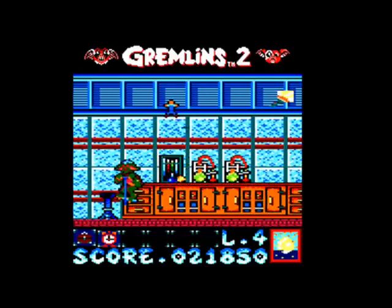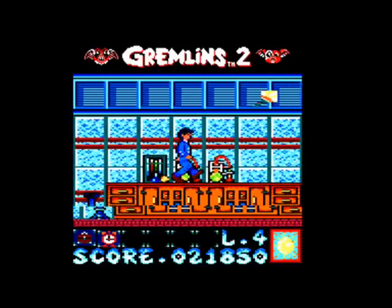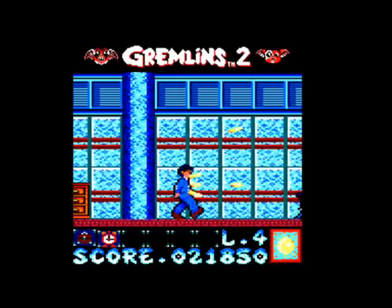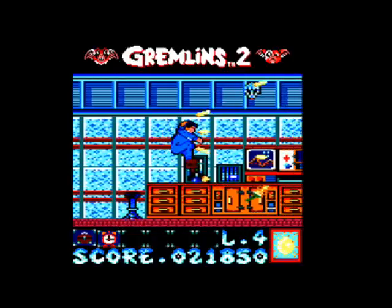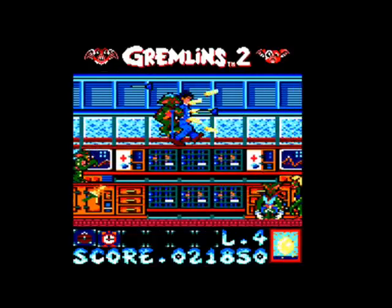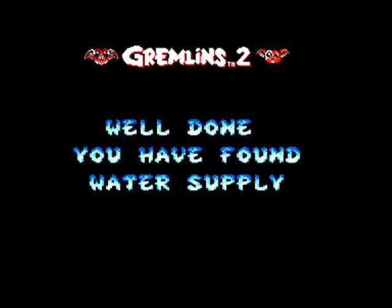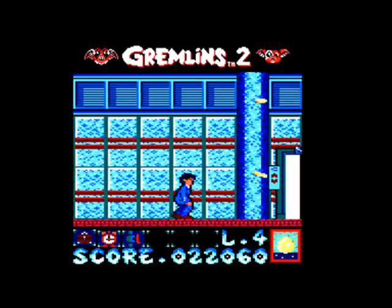Got an extra life there. We should be getting close to the big boss battle — I think it's after this next desk section. Oh, there's a parachute icon, so Gizmo will come and help us out now. There's the object we're getting — we found the water supply, so we've turned back on the water supply so we can hose down the gremlins at the end. And here's the lift onto the boss subsection.